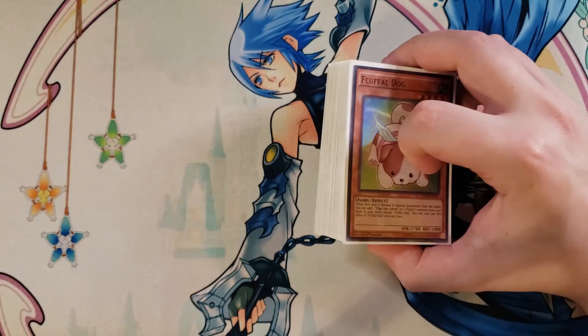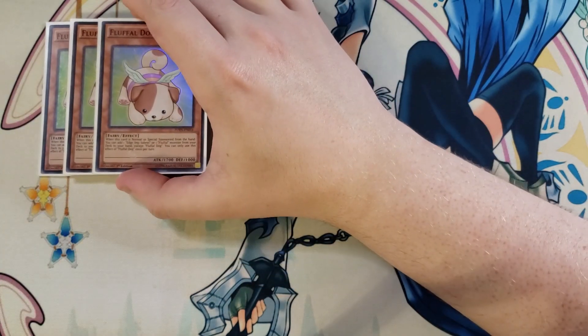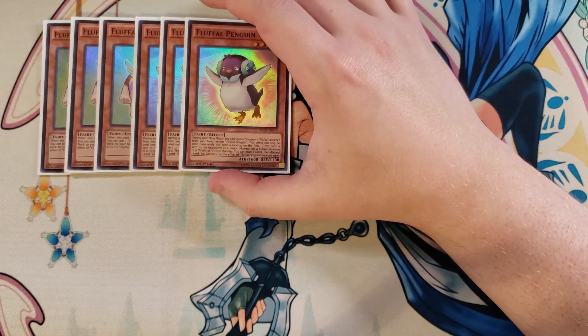Let's get straight into this. First off, we're playing three copies of Fluffal Dog. When Fluffal Dog is normal or special summoned from your hand, you can add an Edge-Imp or Fluffal monster from your deck to your hand, but you can only use this effect once per turn and can't add another copy of itself. It's a combo starter to grab all the cards you need out of the deck. We're also playing three copies of Fluffal Penguin.